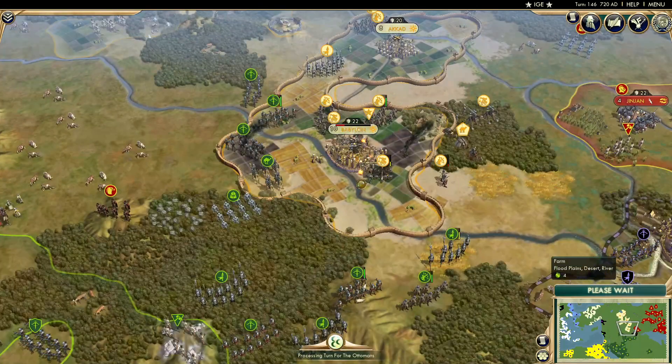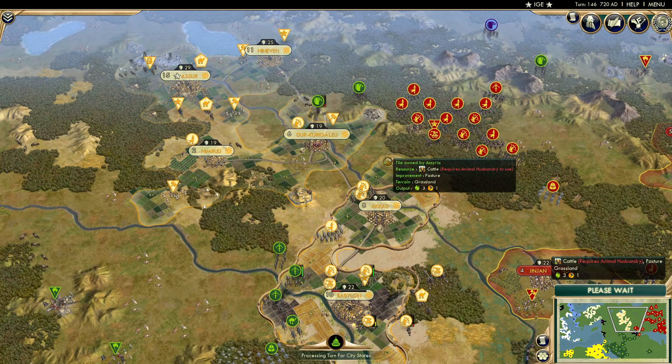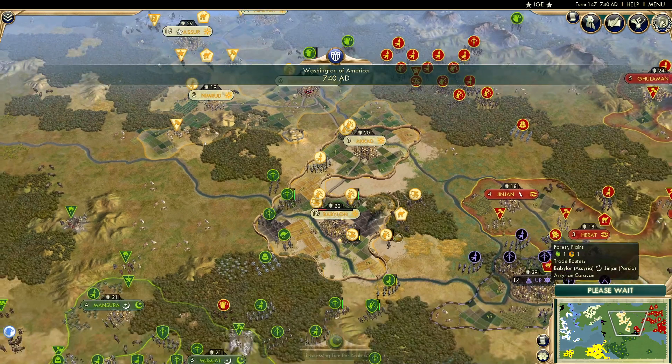Arabia might actually get Babylon — this would be big. It looks like Persia is going for a sneak attack on Assyria, but they've backed off. That would have been a good move, Persia — get in there and take all the northern cities. Because it looks like Arabia is going to get Babylon.